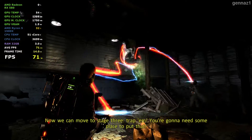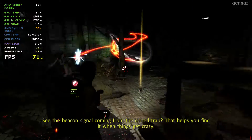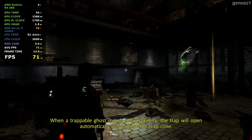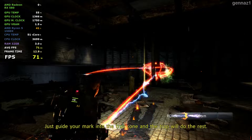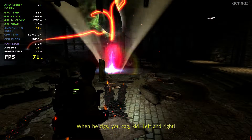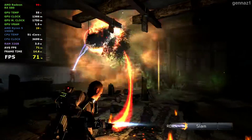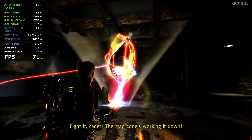Now we can move to stage 3: trap them. You're going to need some place to put that. See the beacon signal coming from the closed trap? That helps you find it when things get crazy. When a trappable ghost moves into proximity, the trap will open automatically and project the trap cone. Just drive your mark into the trap cone and the trap will do the rest. When he zigs, counter him, kid — left and right. Fight it, cadet! The trap cone's working it down!